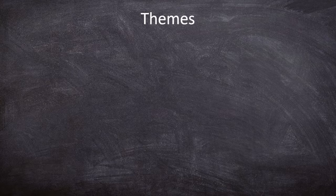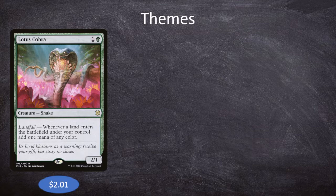That is the synergy we're building the entire deck around. The first theme is landfall synergies. If we can have 8 lands enter the battlefield, come back to our hand, enter again, come back, and maybe enter a third time, we're looking at about 24 landfall triggers. If we have Lotus Cobra — 1 and a green for a 2/1 snake with landfall, whenever a land enters under your control add 1 mana of any color — that sequence gives us 24 mana of any combination of colors, allowing us to cast the rest of our hand or even our entire deck.